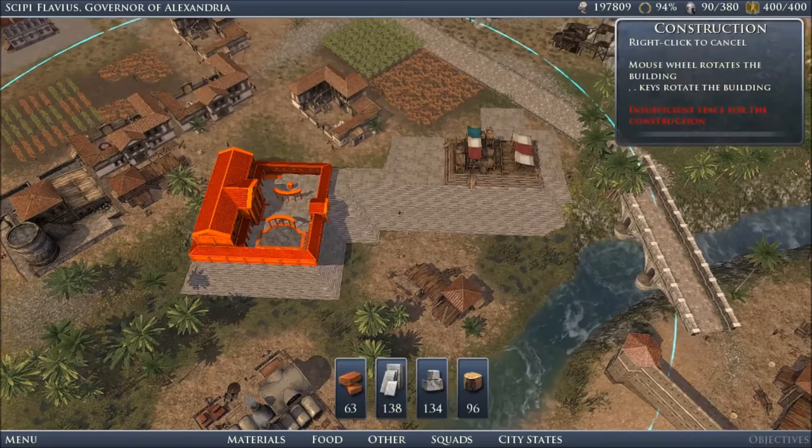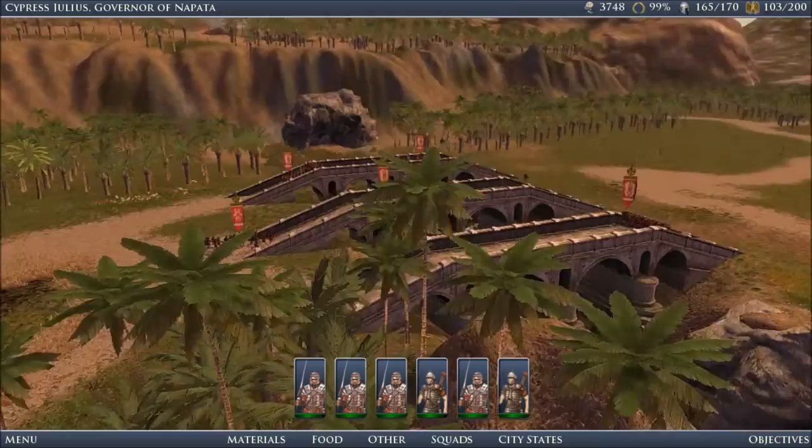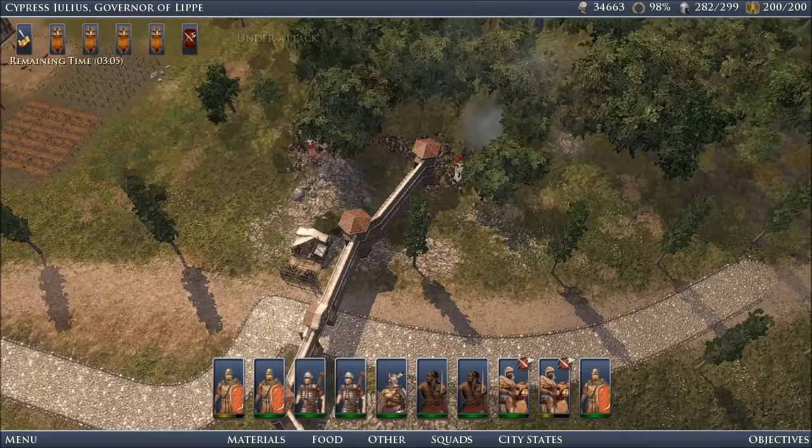Pathfinding is a bit more obvious of a problem, as your troops will occasionally change direction and orientation seemingly at random. Large battles can be particularly troublesome, with combat being almost nightmarishly indistinct. Although, to balance it out, the enemy doesn't fare much better, and they will willingly march into kill boxes without a care in the world.